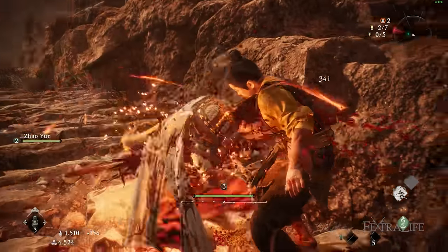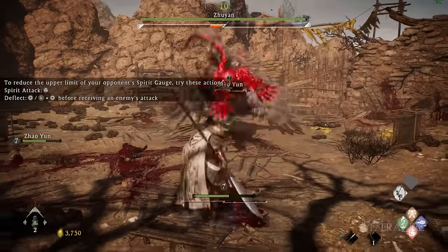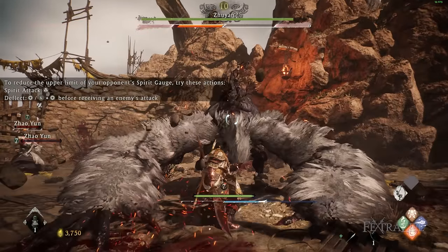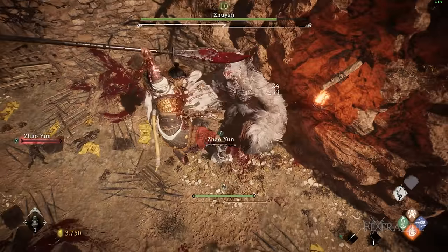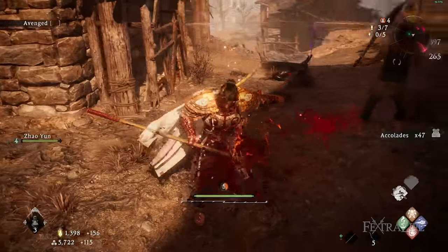When a player or enemy reaches the lower limit of their spirit gauge and they take a hit, they get staggered and they're vulnerable to a fatal strike. Your primary goal with bosses in this game is to lower their spirit gauge to this point so that you can do fatal strikes on them — that's the best way to deal damage to them. And if you're talking about PvP, you want to do this on another player so they get staggered and you can walk up and press triangle.